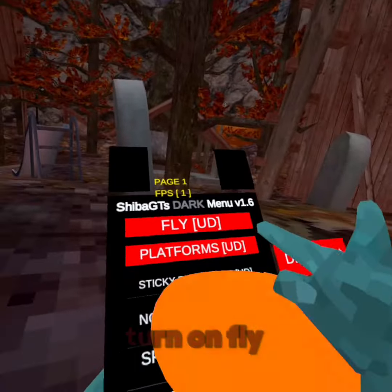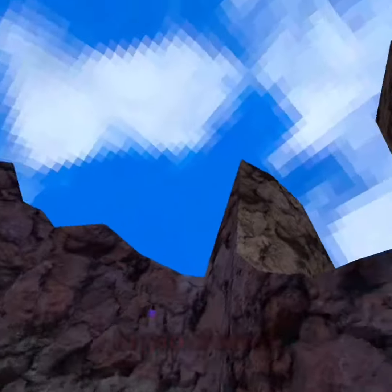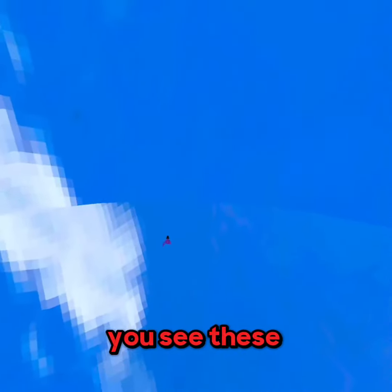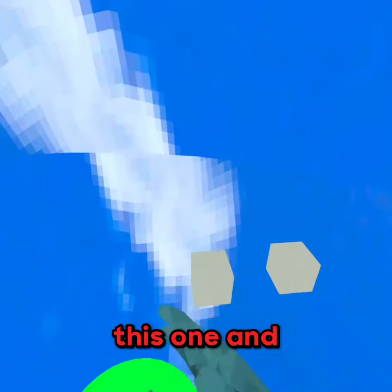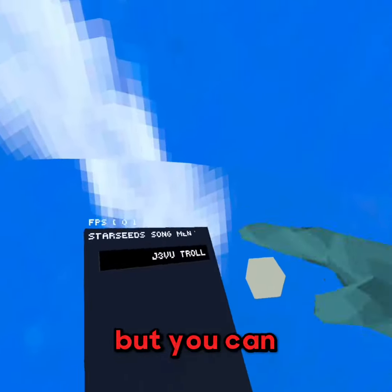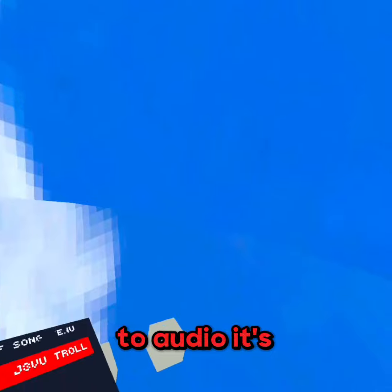Turn on fly and platforms just come out. You want to fly out of the map. Look over here - you'll see these white squares. If you click one and look at your mod menu, other people can't hear this but you can, and it does this - turn down your head audio, it's very loud.